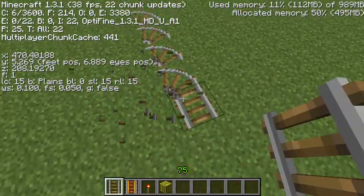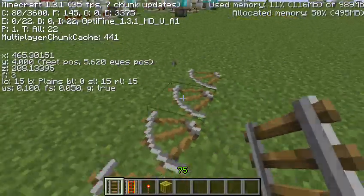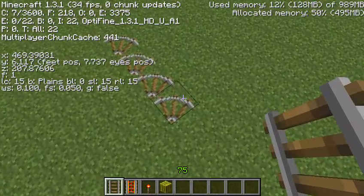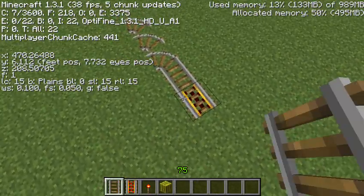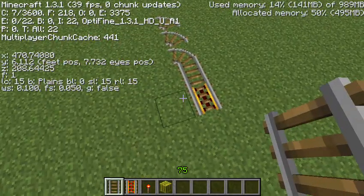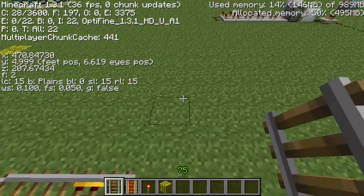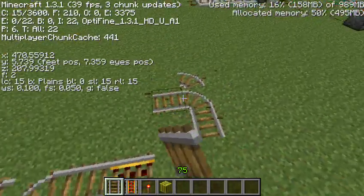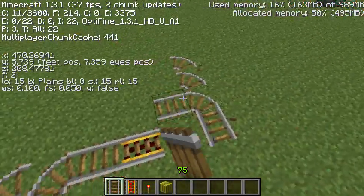About every 30 blocks — I think it's exactly 30 — is when you need to renew the power source. You're just going to go like that and continue on. Also in direction 2 it works exactly the same, no problem whatsoever.